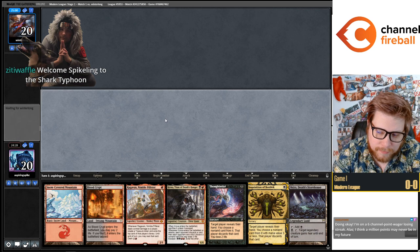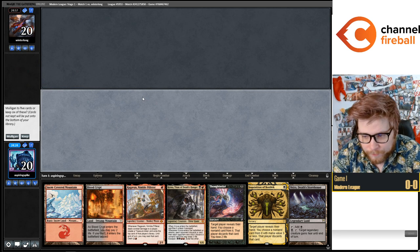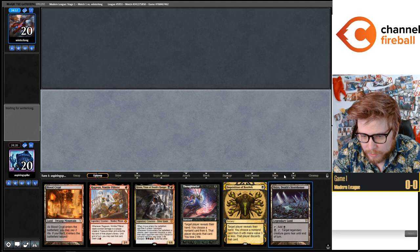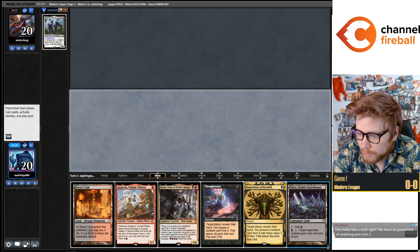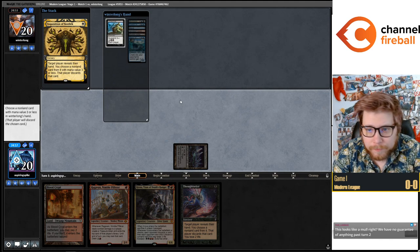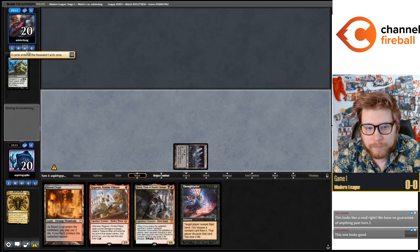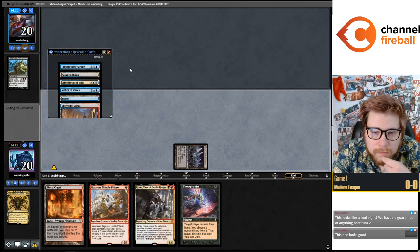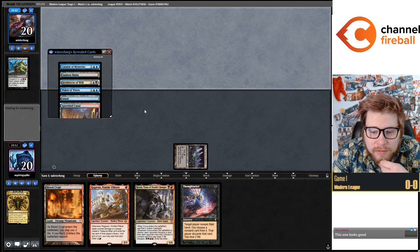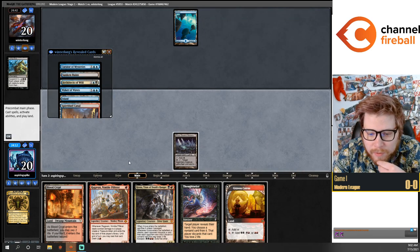Sending this one back. Keeping this one. With this hand I'm going to go Inquisition on turn one. We have to take the Living End, which is not going to be great for us. The Waker of Waves particularly is a pretty obnoxious card here.